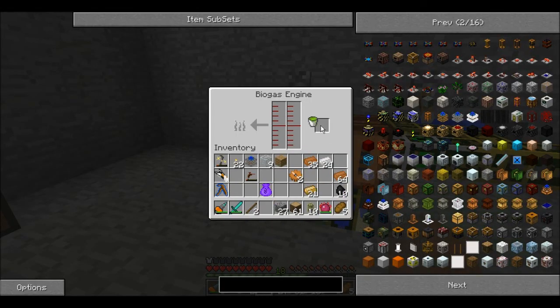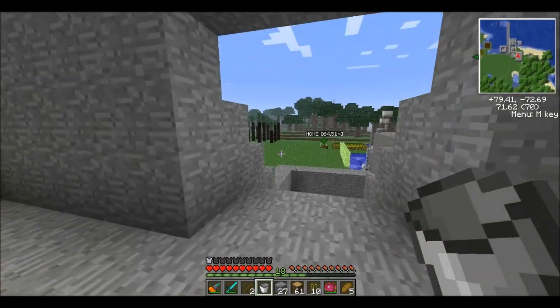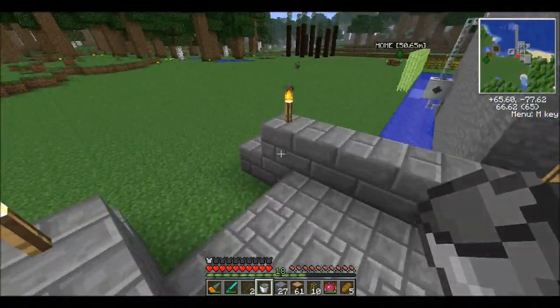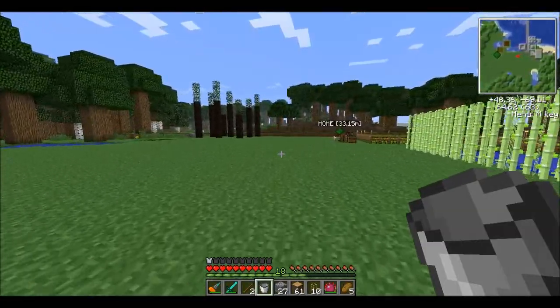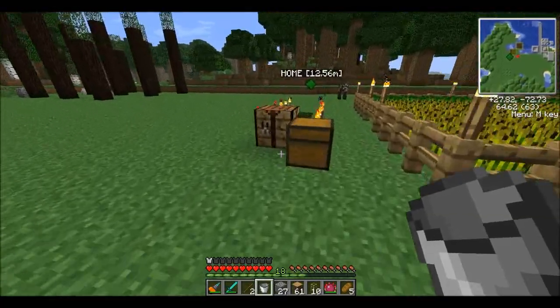I'm just going to put a bucket of biogas in there and put this bucket back — I actually need a bucket. So what I need to do now is go and get lava. The reason why I have to get lava is because lava is used to kind of kickstart the machine. You only need it once when it's first starting off, and then after it's running you no longer need the lava.